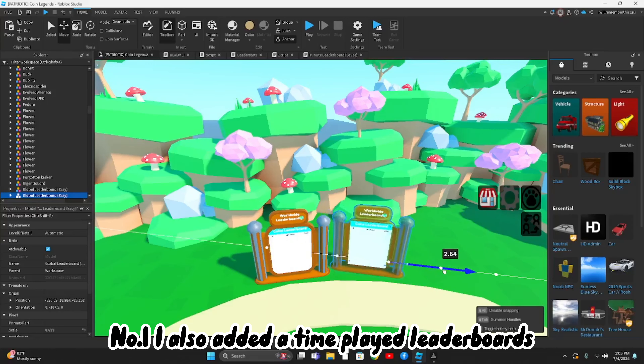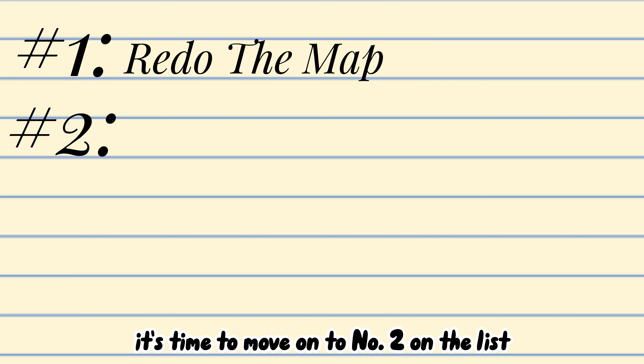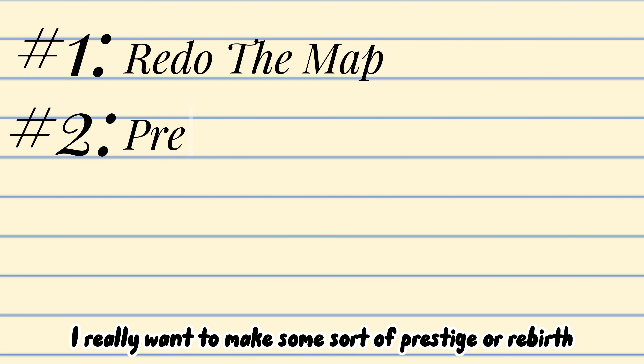I then had to figure out what to do with the leaderboards. I tried a few different things but eventually landed on putting it at the side of a path so you don't have to go out of your way to see it anymore. I also added a time played leaderboard so people in my game play for a long time and I get more players.